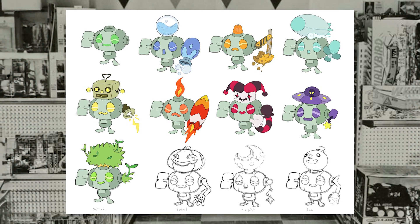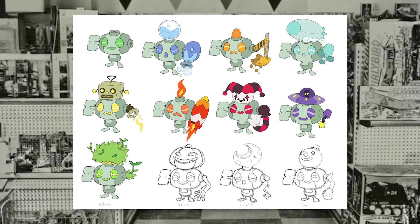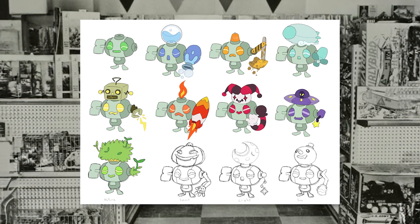I'm still deciding how many I want to include in the game officially, but some of the attachments are a fire type rocket, a water type bubble gun, a grass type chia pet part, and an electric type robot head.